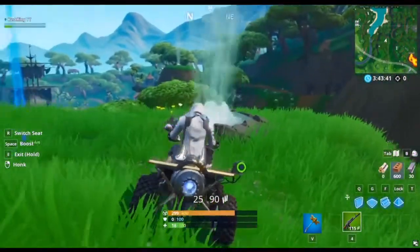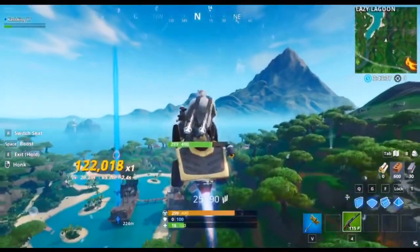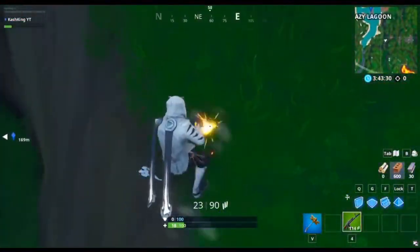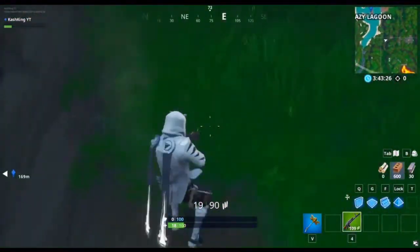First, what you need is a quad crasher and a geyser. Let the geyser take you up and then start flying. After that, just jump out — say you saw a person here and you jump on them.